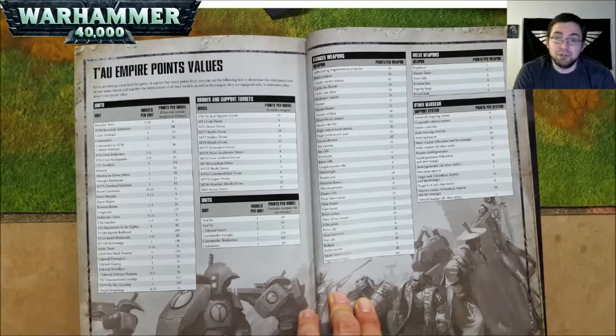Now the following models include wargear but not drones. I'm going to butcher these names and I apologize ahead of time. Aun'shi costs 68 points including wargear but not drones. Aun'va is 65 points and Ethereal Guard — two of them at 5 points each — includes wargear but no drones. Commander Farsight is 151 points including wargear but no drones. Commander Shadowsun is 167 points including wargear but no drones. And Darkstrider is 45 points including wargear but no drones.